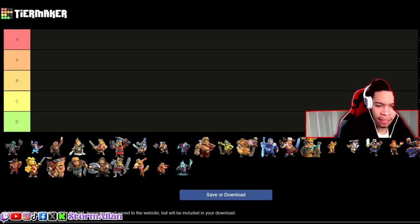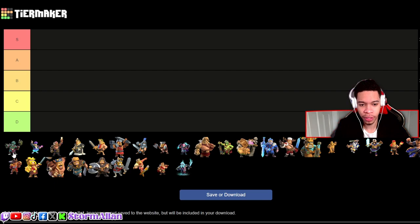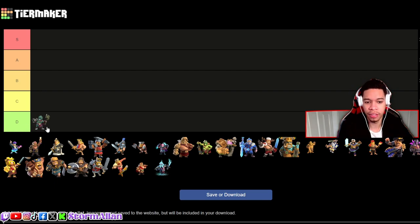First things first, we've got the Beast King. With all honesty, there's nothing much about this skin I like — I feel like he looks goofy, I think he looks stupid. I'm going to go straight to D class.